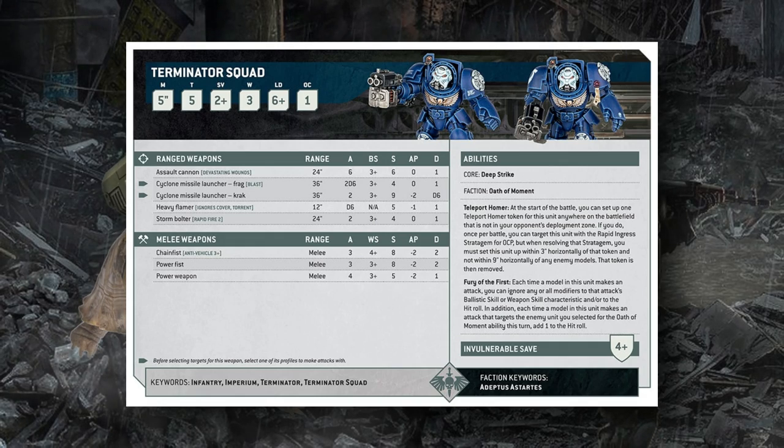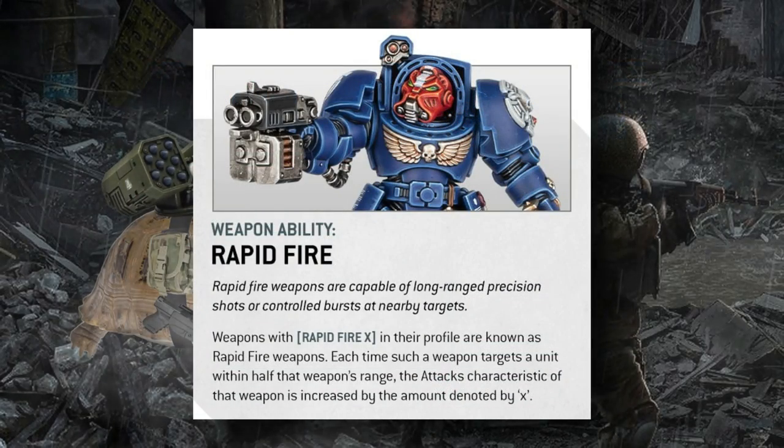These guys don't look like they'll get Bolter Discipline, although that may be a detachment ability. The way the Rapid Fire characteristic has changed is that the Rapid Fire value — Rapid Fire 2, for example — is the value added to the number of attacks once at half range. This allows the design team to make weapons that fire, say, four shots at maximum range but six or even ten at half range. It also means weapons read more easily on the datasheet — you no longer have to do math in your head to figure out extra attacks from Rapid Fire; it just says so. This is similar to Dakka weapons from the Ork Codex.